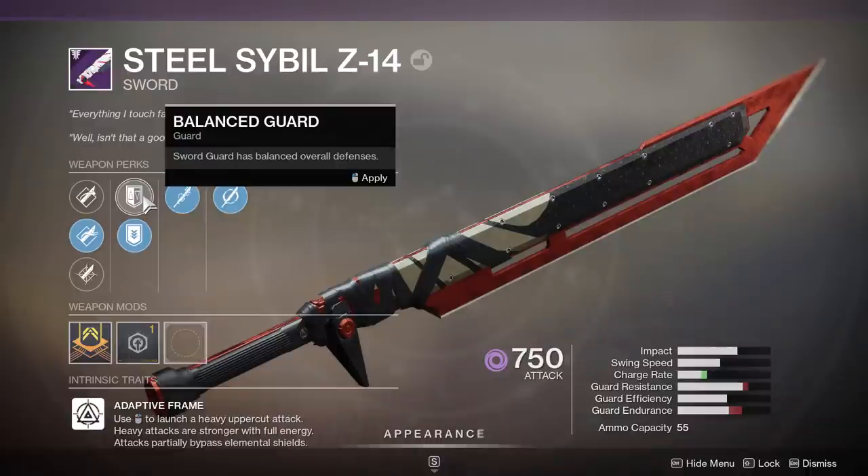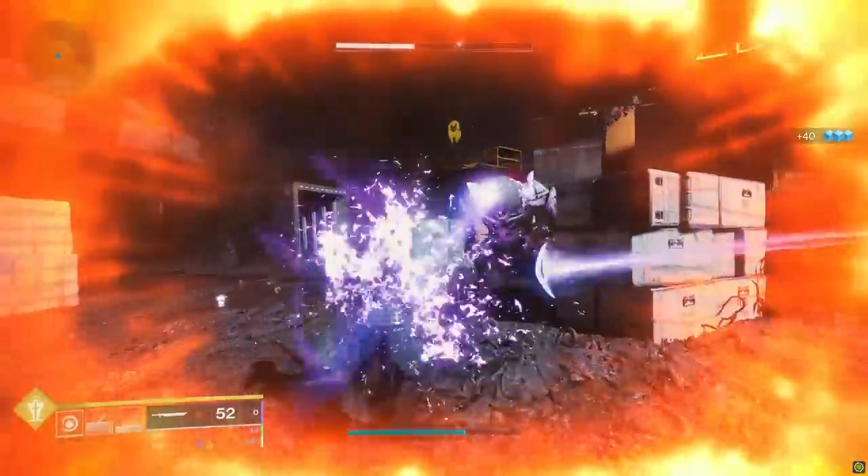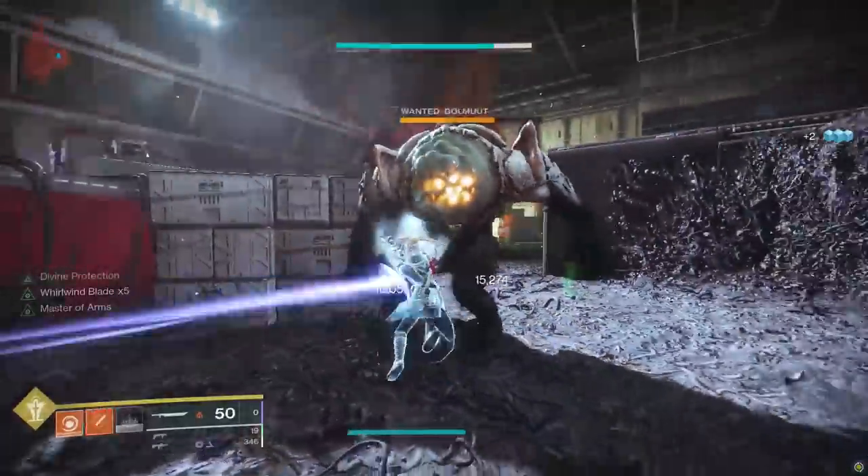There are also column one and column two perks affecting your major stats — Enduring Guard, Sword Master's Guard, and others — but those should be easy now that you understand how the main abilities of a sword work. In the masterwork department, every sword capable of being masterworked has an impact masterwork, because impact is the only masterwork option for swords. So if you have a sword roll you really like, crank that masterwork all the way up. And that is Swords 101 — congratulations, we made it to the end.